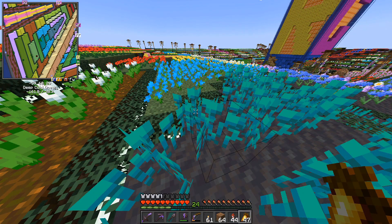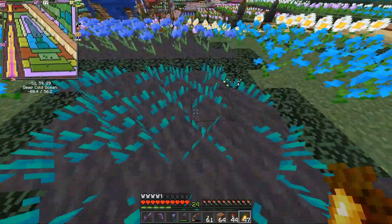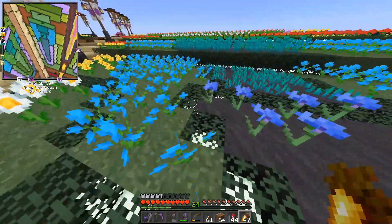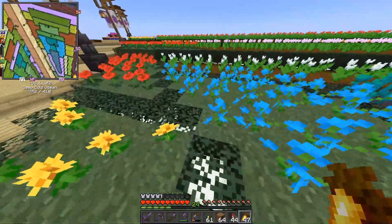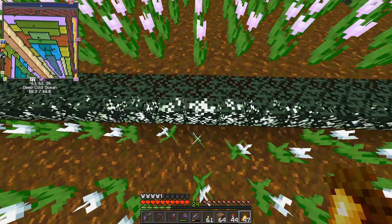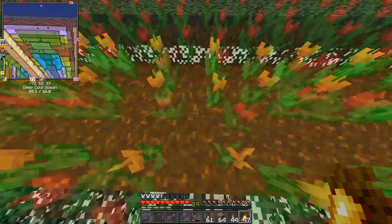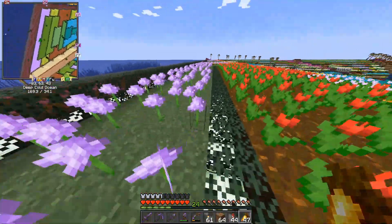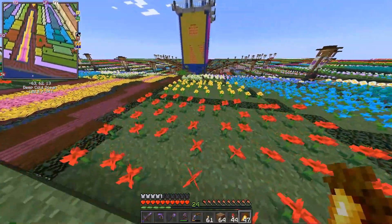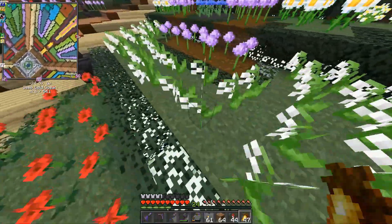Let's go back to the close-up view and see which flowers produce which colors. If you look at the mini map, I'm now standing in the middle of the blue orchids — and here are the other plants, all showing as light blue. The cornflower is the darkest blue. Oxeye daisies are a bright yellow. Dandelions are yellow, obviously. Poppies are red. But here are the tulips — the white tulip is the lightest green, and the pink tulip is a slightly pinker version of it. Up north we have the orange tulip, and then the red tulip is a dark green because there's so much green in the tulip. The allium is the magenta color, or light purple. Azure bluets are a light green. And the lily of the valley is yet another green because there's just so much green in that plant.